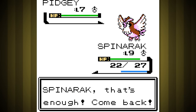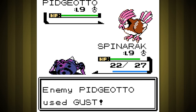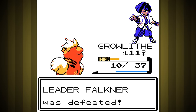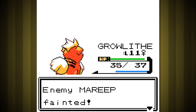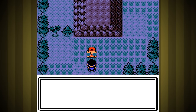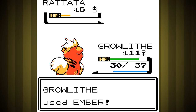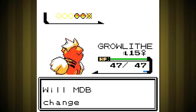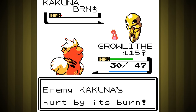At the Flying Gym, I knew they'd be spamming Mud-Slap because we're part Flying, so I used Flash with Spinarak early against both of his Pokemon. The one against Pidgeotto failed, and Growlithe was just hardly strong enough to brute force it while hurt, but it was surprisingly close. The Bug Gym went pretty well - Fury Cutter wasn't as much of a problem as I was expecting, so it was an easy first try. I forgot that Fire actually resists Bug. There are so few attacking Bug moves in these early games that it's kind of hard to remember what's resisted by it.